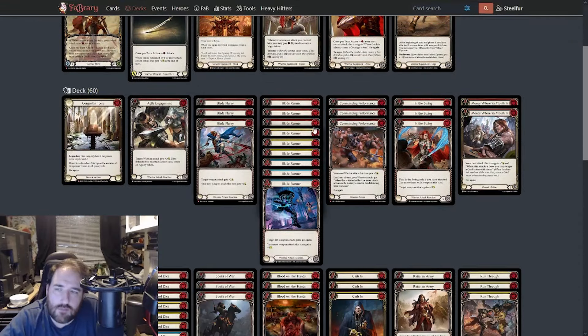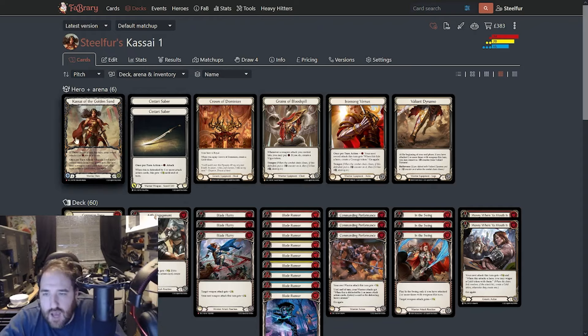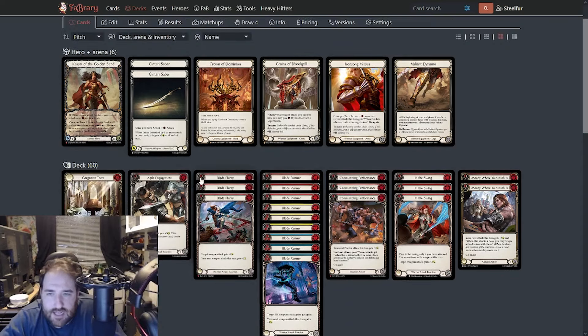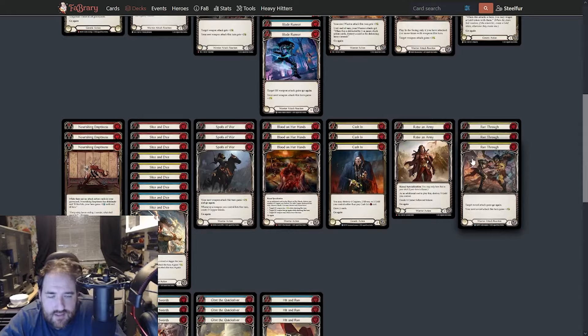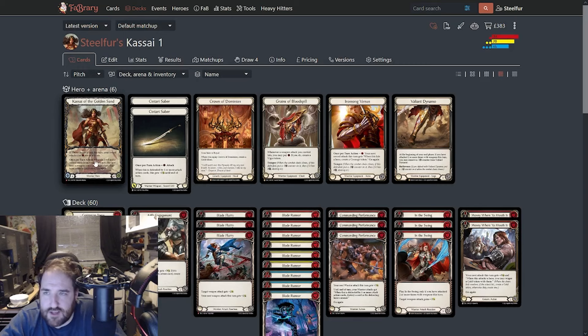Hello and welcome to another episode of Steel First Speaks. Today we are looking at Kassai with my first look deck list — things I'm trying, things I think are interesting, and things I think people should consider. The link is in the description below, and if you like my content please do like and subscribe. Over 60% of people who watch don't subscribe — please don't be that person. Subscriptions really make my content creator ego go.